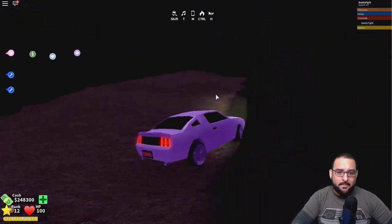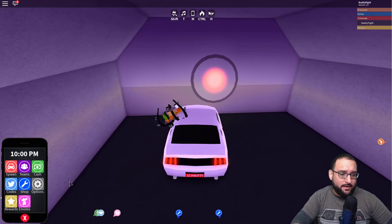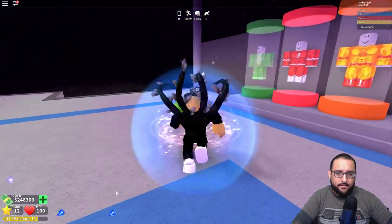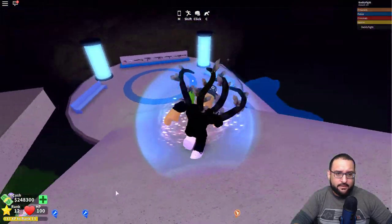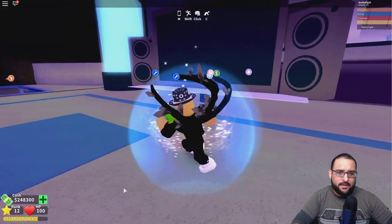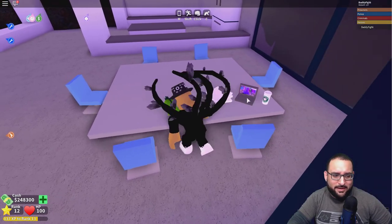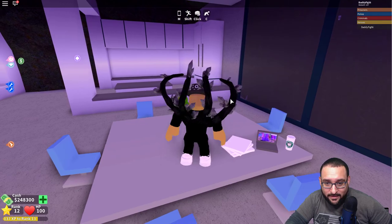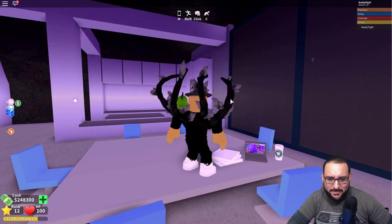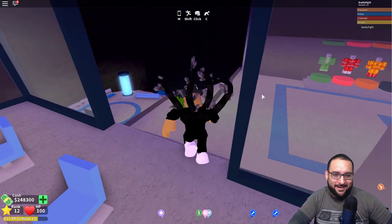I'm going into the hero base to see what's going on. I need to switch teams to actually get inside. I switched to a hero - I don't see anything crazy in here. Walking around the criminal base now - check this out on the computer screen: there is a picture of the crystal on the laptop sitting on top of the table. Someone's been checking it out. I didn't notice that before - someone's definitely keeping a close eye on the crystal here at the hero base.